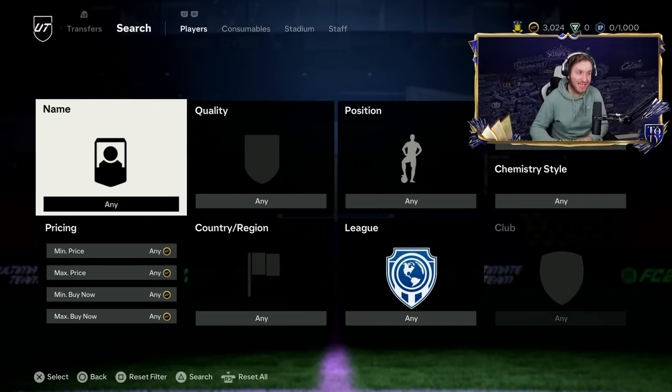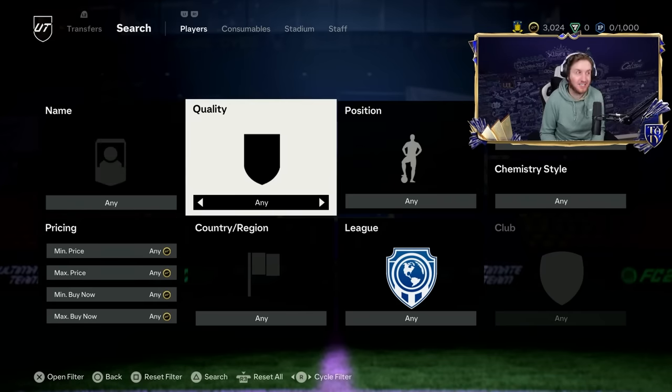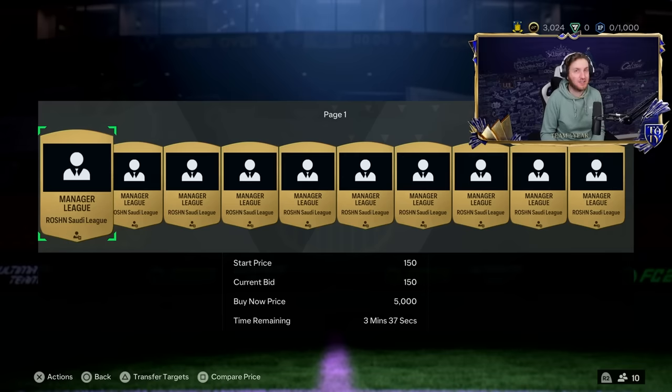I really want to show you guys an amazing method that can make you hundreds of thousands of coins per hour. It's stunning. The first method I will be using a lot today — and this is making me so many coins right now — is the Saudi League to Brazil Manager trading method, which is so easy.